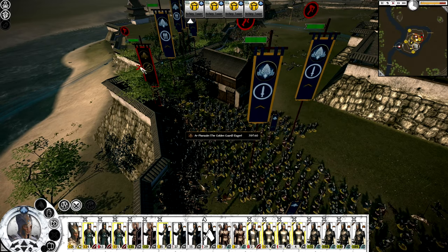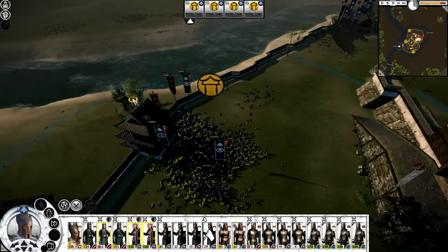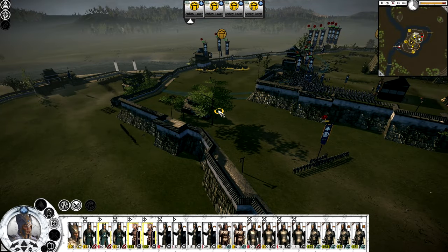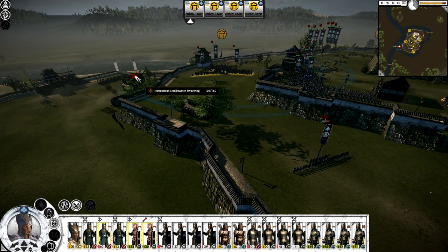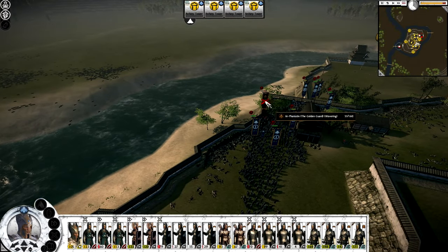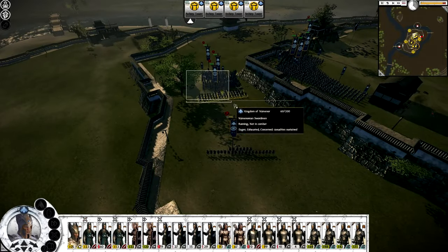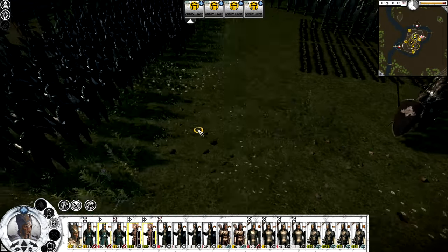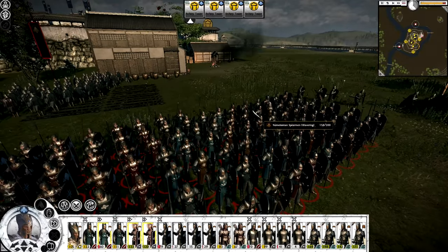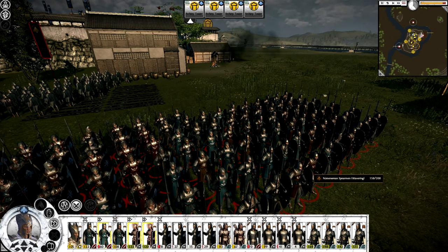Oh god, that's so useful — the general is dead! Hopefully that means their men start shattering soon. We've almost fully taken this area back — just a couple units left, about 60 guys, 30 guys. They are breaking. Sending forces to properly shatter them. Everybody is dead except for the general's bodyguard — he's wavering, trying to break. With the general dead, the rest of their army doesn't do much.